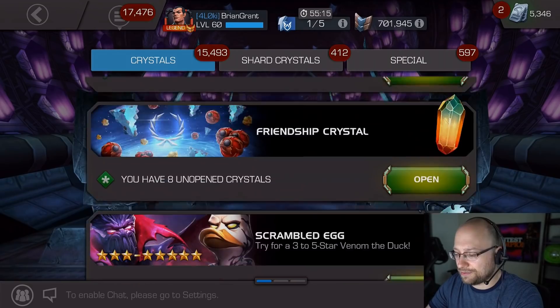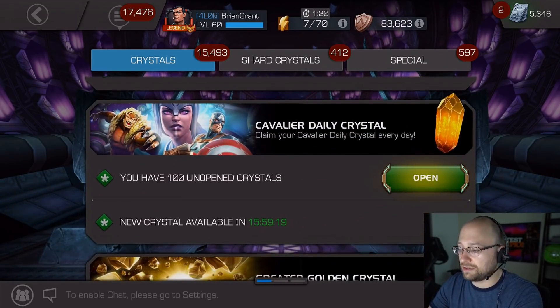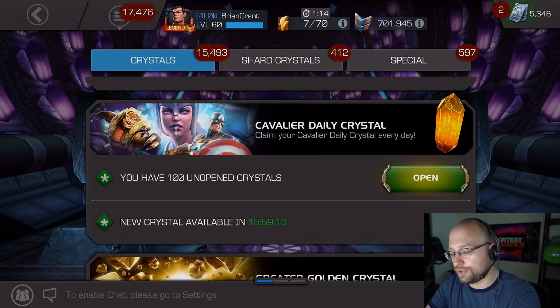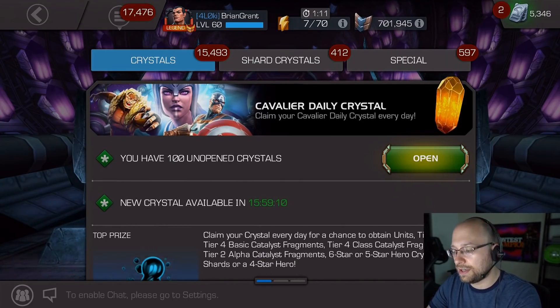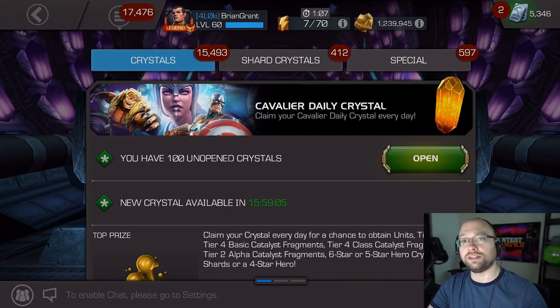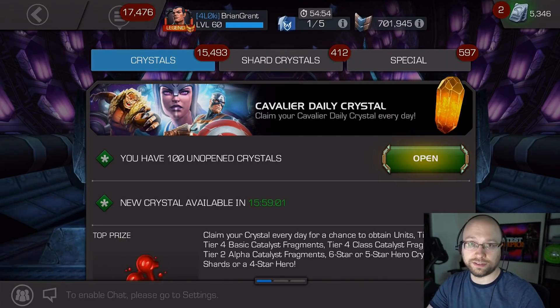When the Uncollected title came out with Act 5.2, the Uncollected Daily Crystals were a lot better — they at least had a chance to give you Tier 2 Alpha. I saved up 100 of those, just like I've saved up 100 of these Cavalier Dailies, and now I want to compare the results of that previous 100 Uncollected Daily Crystal opening to this 100 Cavalier Daily opening.